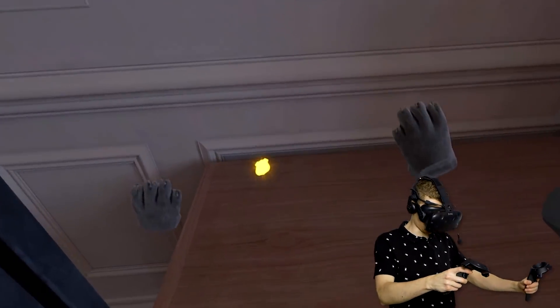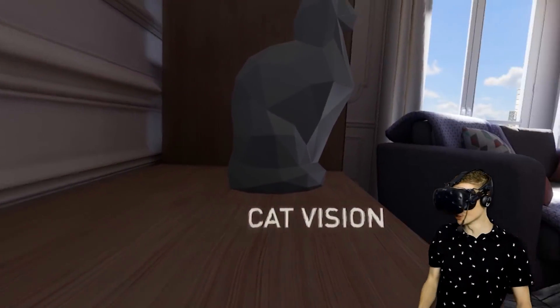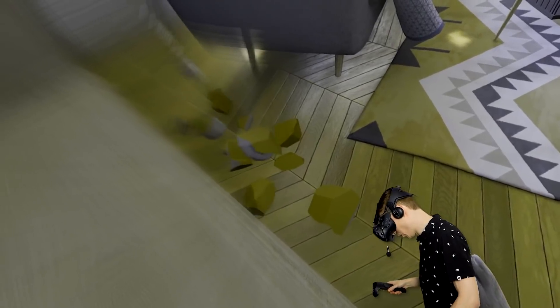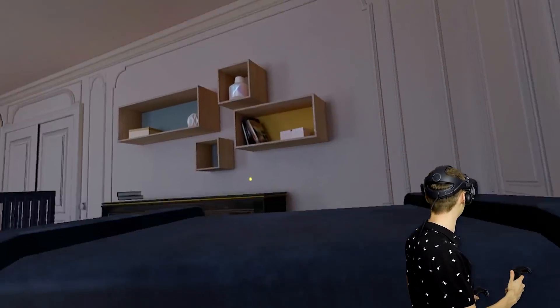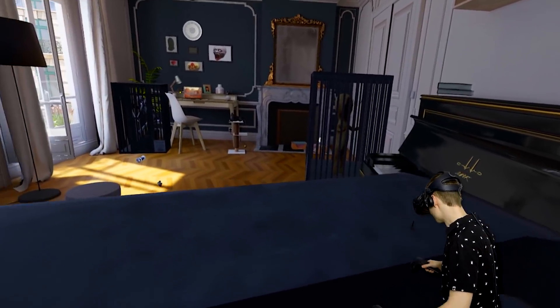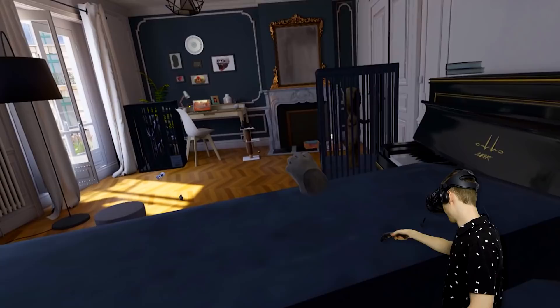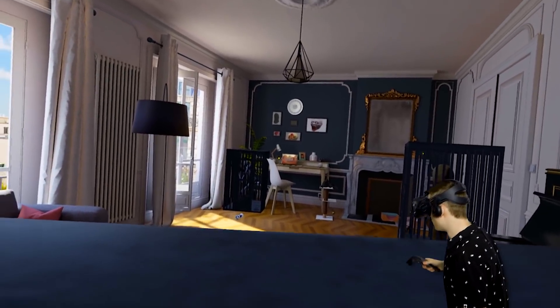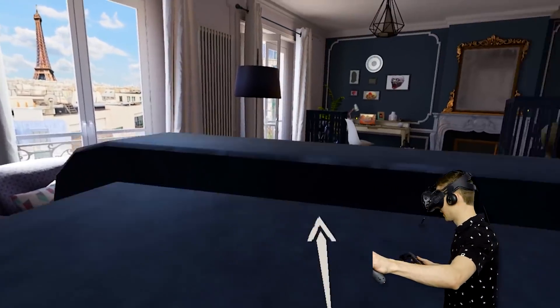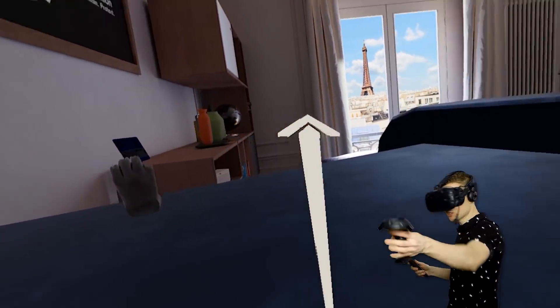We're gonna jump up here - what a beautiful jump - and we're gonna get this guy out of here. Can we jump onto this thing? No way, we're on top of this thing! Hey Jeffrey, look at me. That's my buddy Jeffrey. Look at all those paintings over there - we will get back to this because I think there's more stuff. There is more stuff, looks like another card.